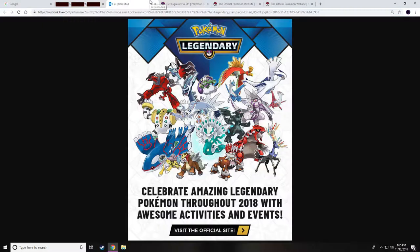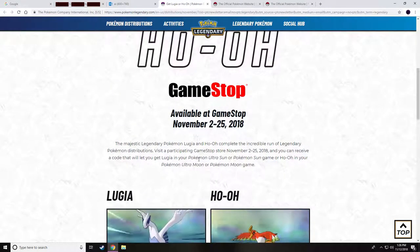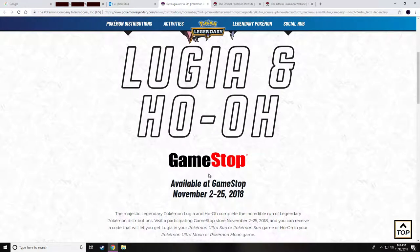They will often send you a promotion once a month — as you can see here, they're releasing all the legendaries in 2018, well the majority of the legendaries. So you're gonna get an email randomly every month, which is awesome, that will let you obtain a code.